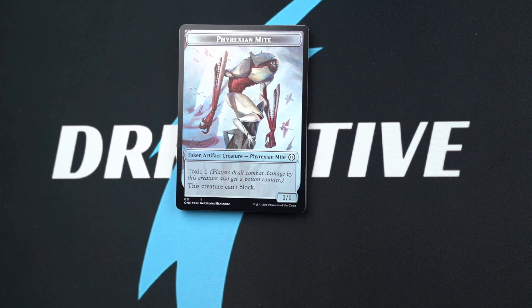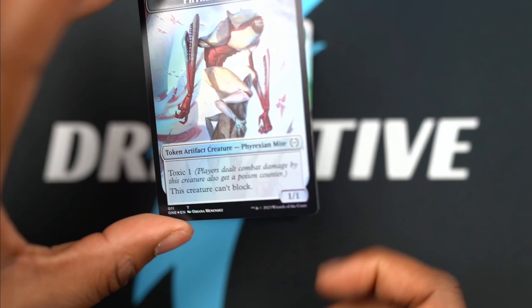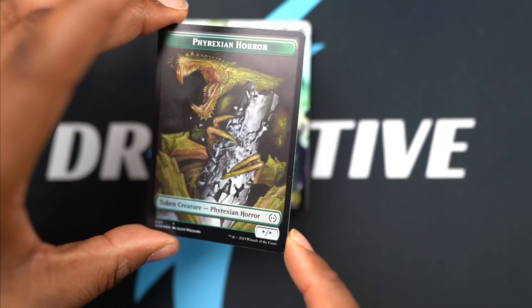All right, we get a Mite - looking like something from a mutated mole. Phyrexian Horror. Okay, these are all just tokens, so whatever you need, they got it.